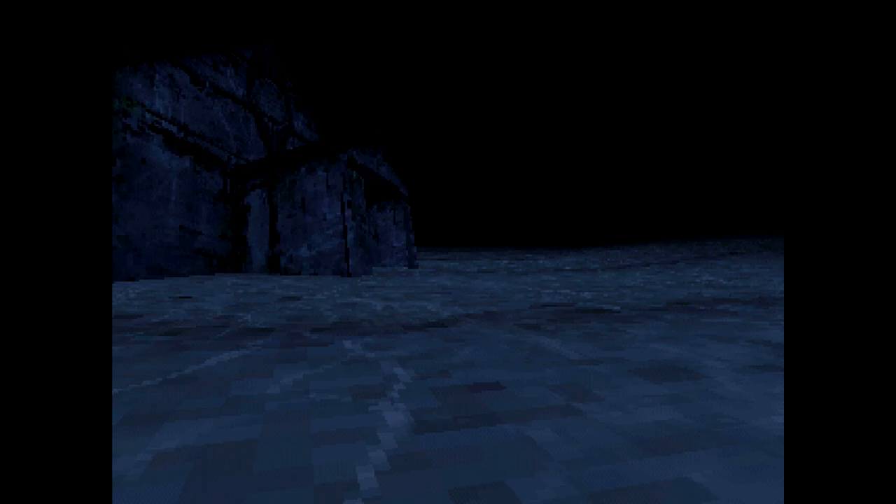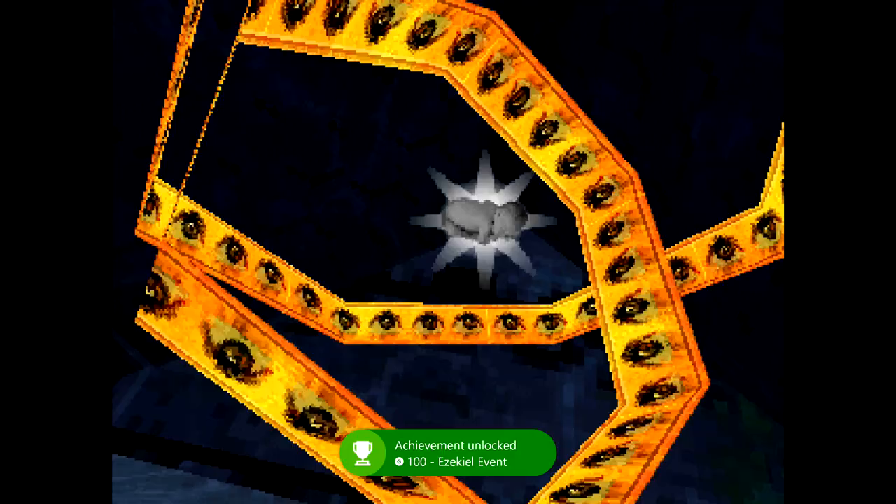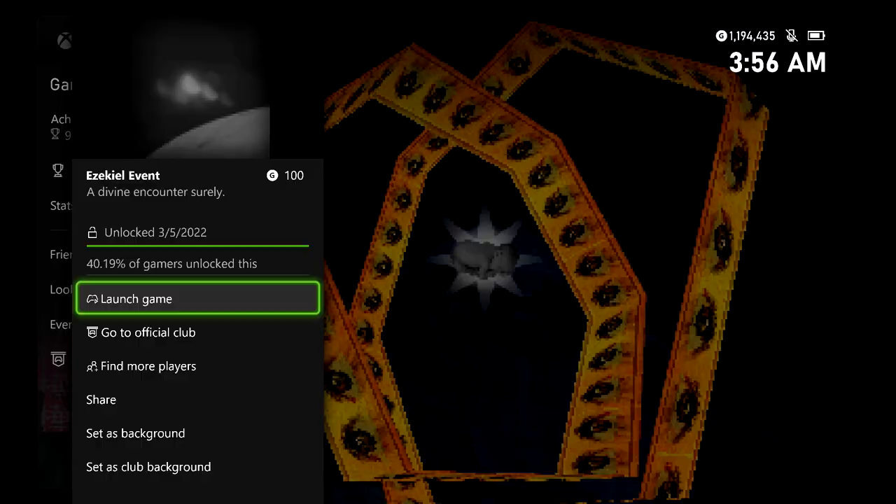Once you get a run where it does appear, the throne is going to look like this. All you have to do is walk up to it and start a conversation with it, and that should get you your achievement. There it is — 100 gamerscore. And that's all there is to it.